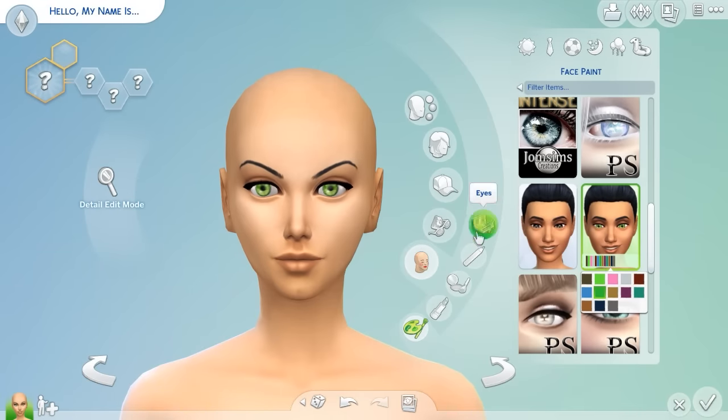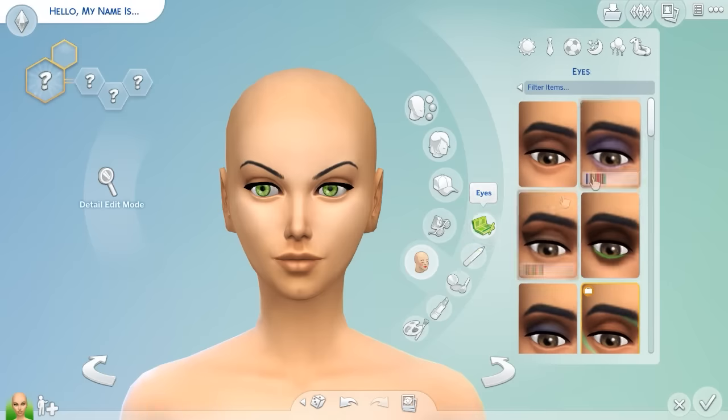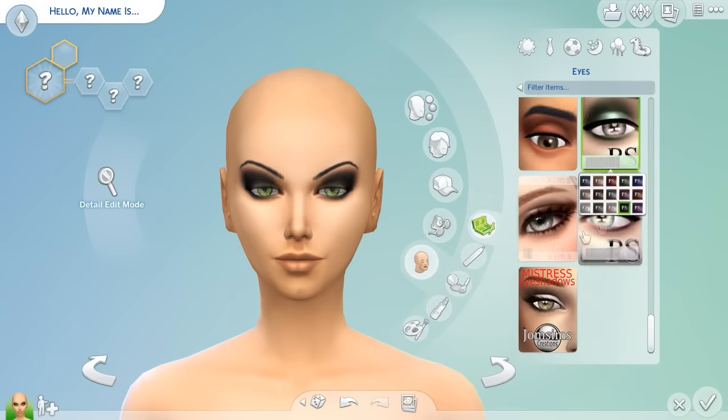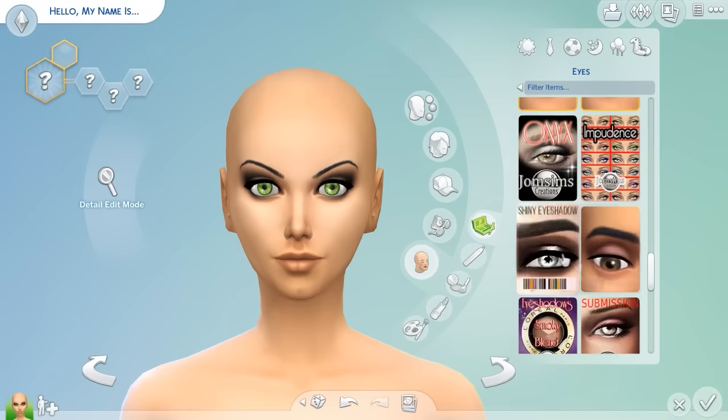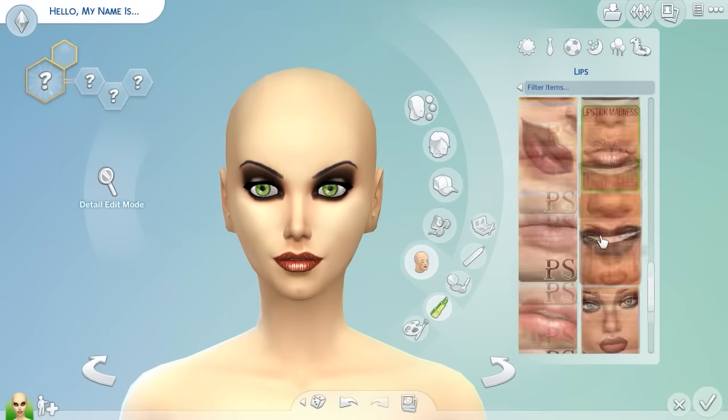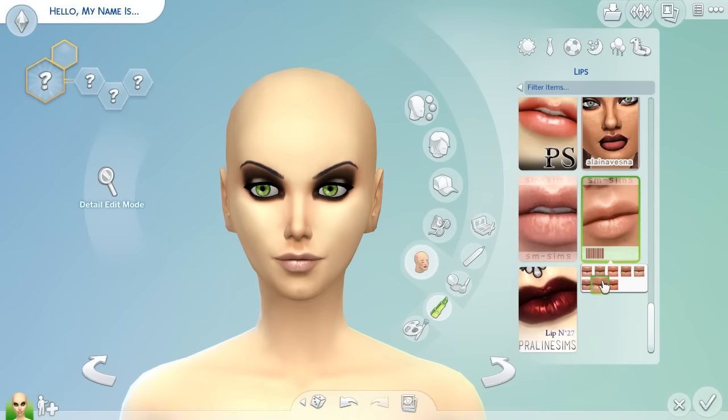Of course it can't be like a regular Sim, because that would just be boring and uncreative. So go ahead and find all the CC you can. You might even be able to do it without CC, and create a video game character from your favourite game or a game you liked in Create a Sim.